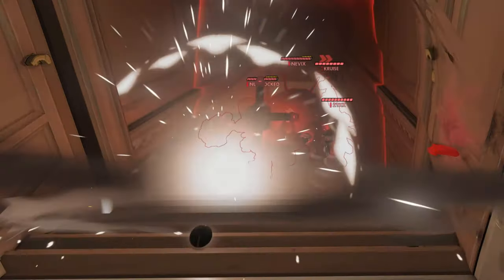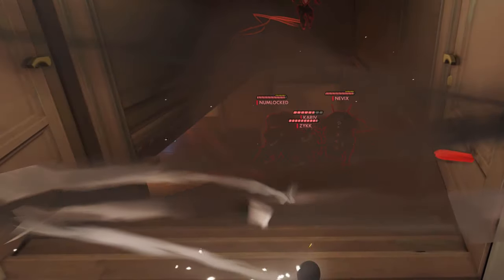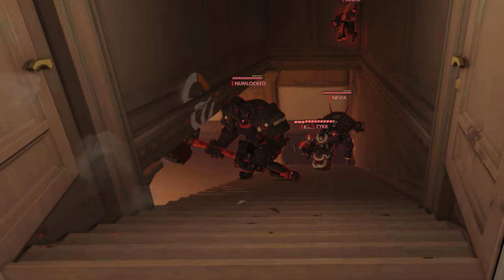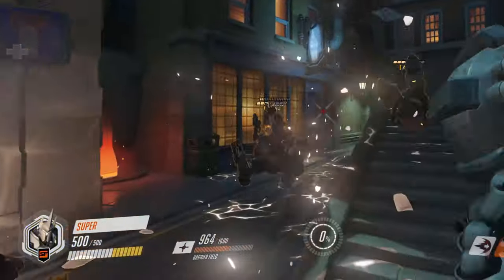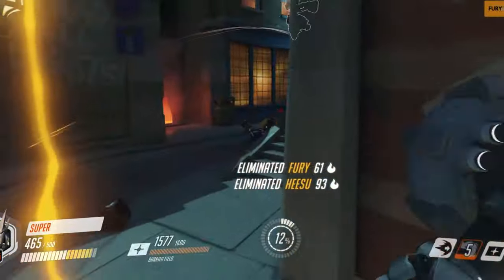Reinhardt is a brawl hero. He likes to swing his massive hammer around at close range and get damage on as many enemies as possible. Reinhardt is all about keeping your team safe as you try to close the gap between you and the enemy and unleashing havoc as you swing your hammer around. Let's have a look at Reinhardt's abilities.